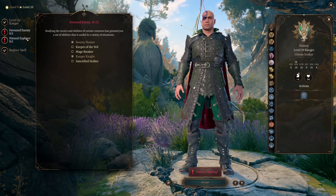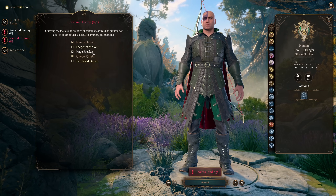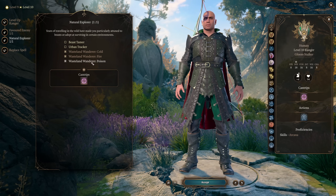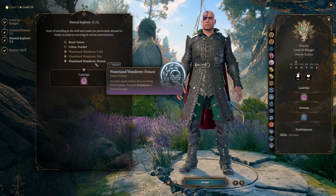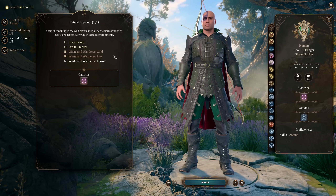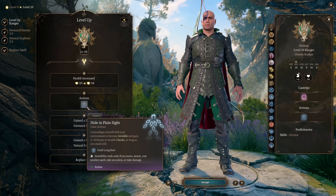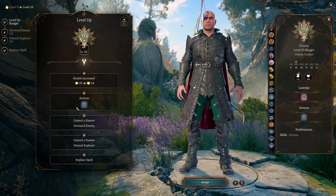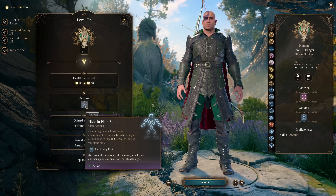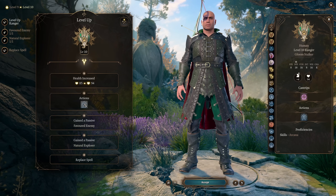At ranger level ten we get another favored enemy and natural explorer pick. The favored enemy pick doesn't matter mechanically at this point — these are for flavor — so we take mage breaker. For natural explorer we take wasteland wanderer poison, giving us resistance to fire, cold, and poison. We also get hide in plain sight, which lets you become invisible while standing still — useful occasionally for setting up ambushes, but not something you'll use constantly.